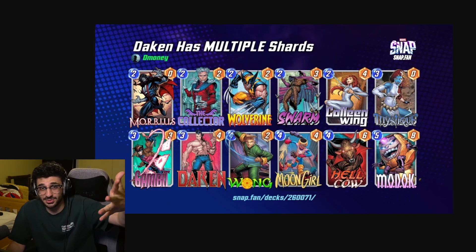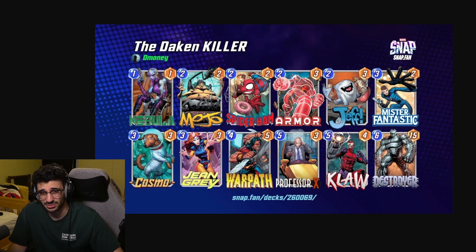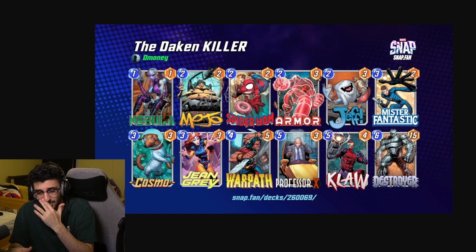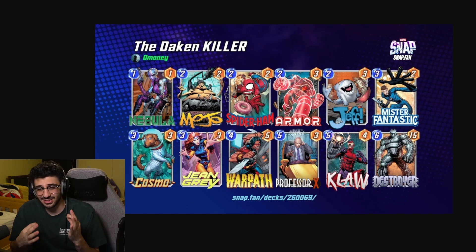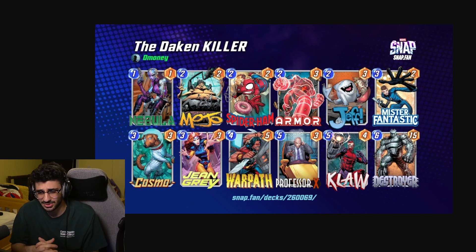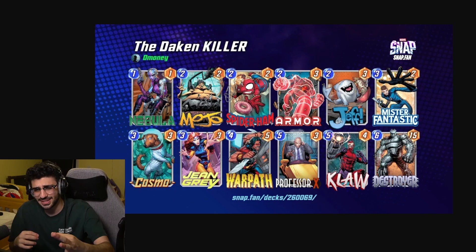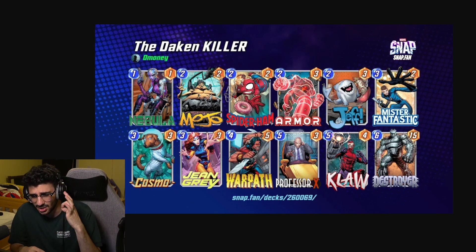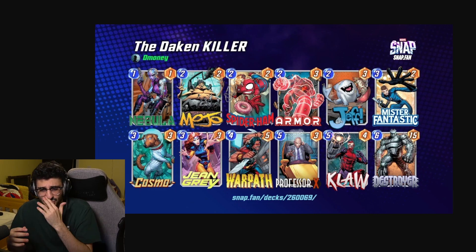Last up is the Dakin Killer. A lot of people are going to be playing Dakin, so if you want something to beat that — maybe you don't have the season pass or just don't want to play destroy or discard — this is it. This deck has Armor and Cosmo, which are necessities against the destroy archetype, plus lockdown potential with Professor X. We also have Mr. Fantastic to spread power across lanes and give you priority so Armor and Cosmo land before kills go off.